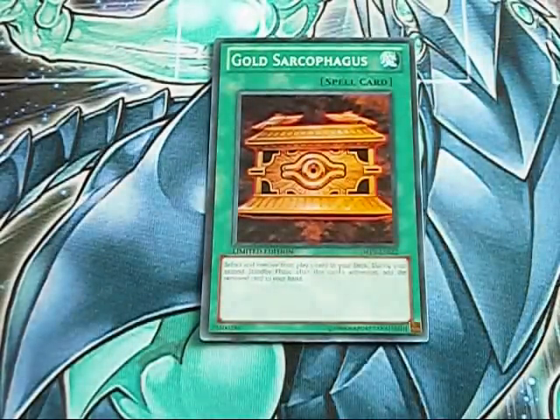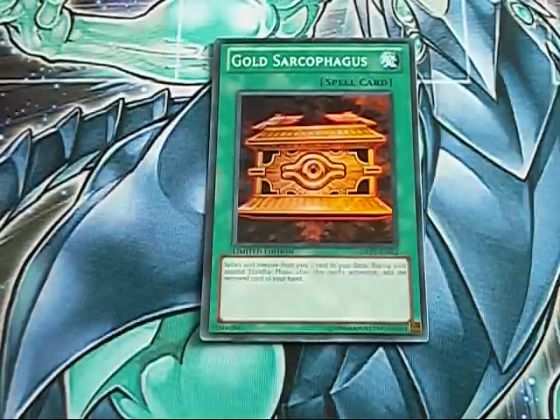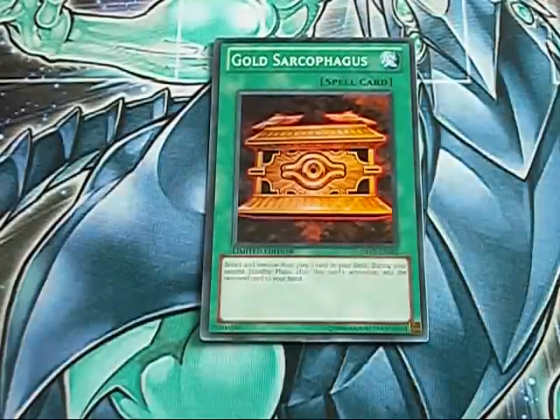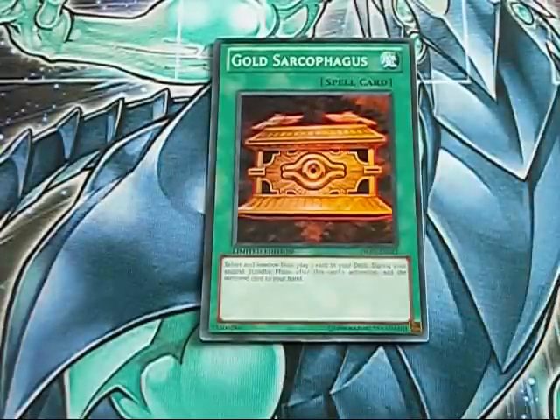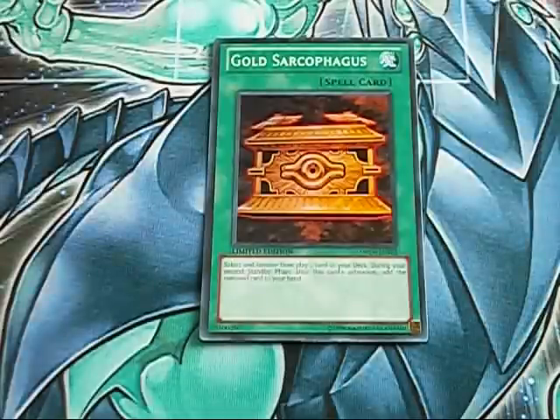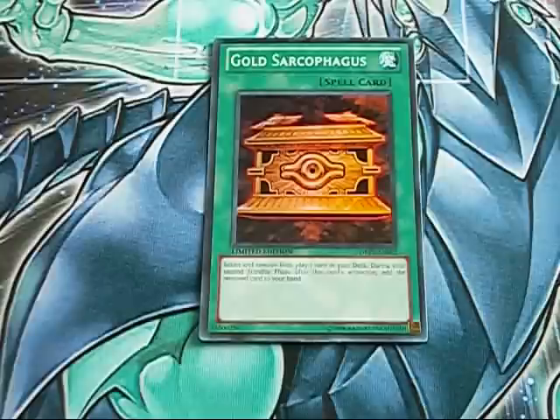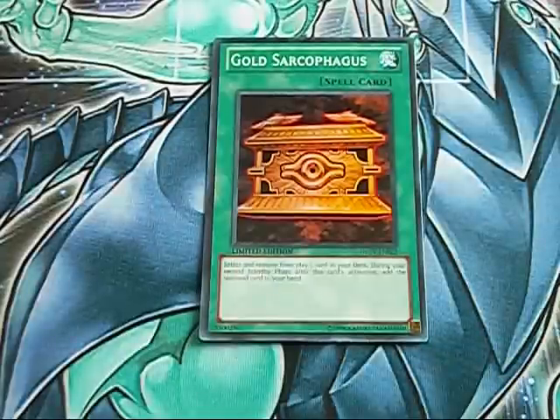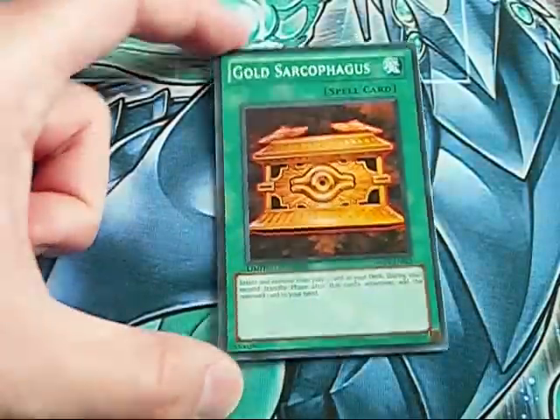Gold Sarcophagus — this is a card I also started running again. Now, we all know the negatives of this card. It's a minus one for two turns, and in this game you don't really want to be putting yourself down in advantage for very long. But on the other hand, it is a guaranteed search — it will get you what you need, as opposed to chancing it with Pot of Duality, and it does not shut you off for special summoning for the turn. In this aggressive format, you want to be getting the aggro on as fast as you can, and Gold Sarcophagus lets you search stuff out while being able to do those extremely powerful plays. Unfortunately, it's also a dead draw in the late game, but we've learned to deal with that in the years that we've been running this card in our main.